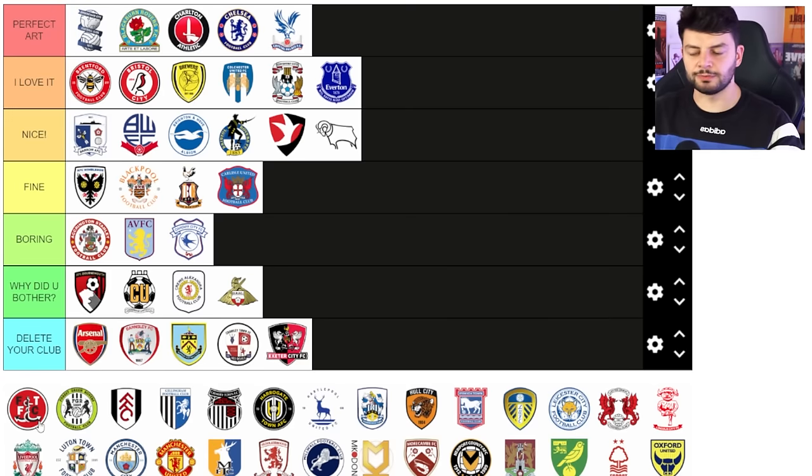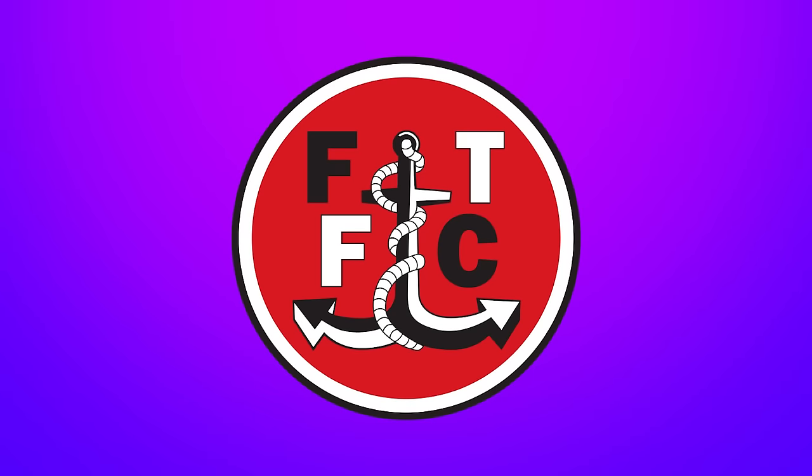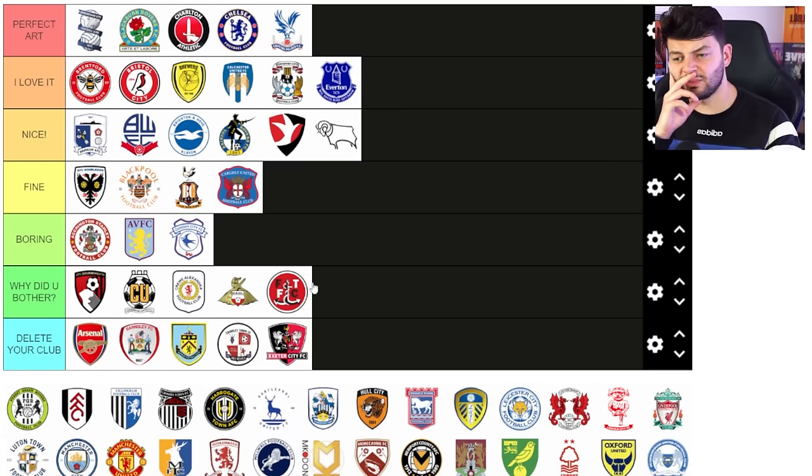Fleetwood Town — this is a similar half and half situation. I don't like the alternate lettering. I'm gonna stick it in 'why did you bother'. I don't think that's a nice badge. I feel like they're maybe not too far off but the letters just feel placed there — they don't feel evenly spaced.